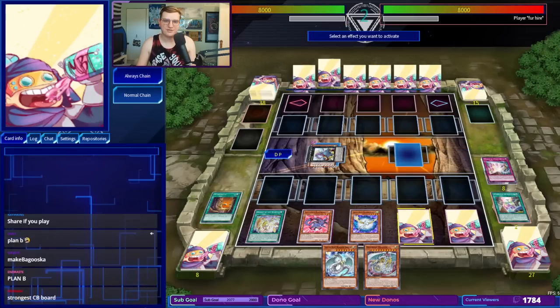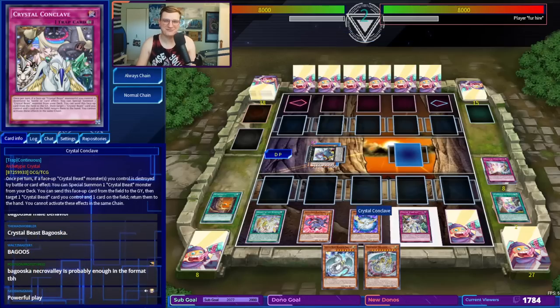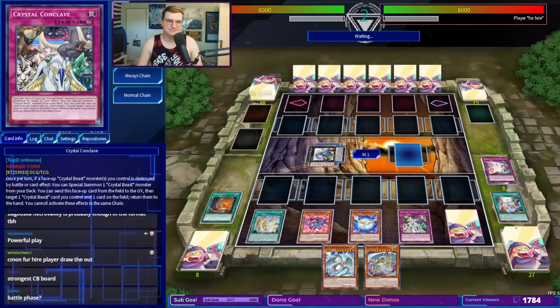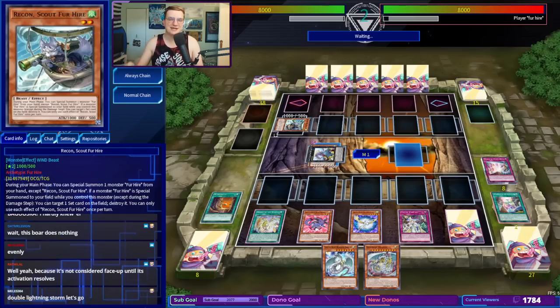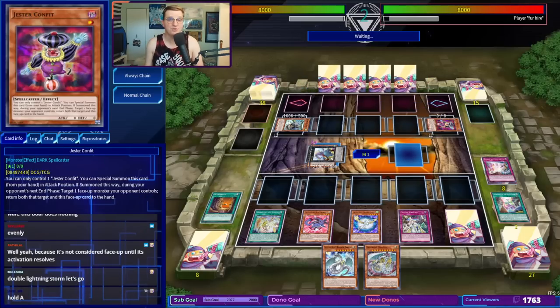Looking good. Let's go to End Phase and pass it back to our opponent. In their Draw Phase, we're going to activate Conclave — this card has to be on the field to have its effect, and it has this weird same-chain restriction. It is Fur Hire. Recon Scout for Hire is Normal Summoned and cannot activate its effect because it's been put to defense position by our Baguska. Jester Confi — they're going to make their way to a Link Monster. This is why you summon Baguska into the EMZ, so you don't get Serbed out of the game.